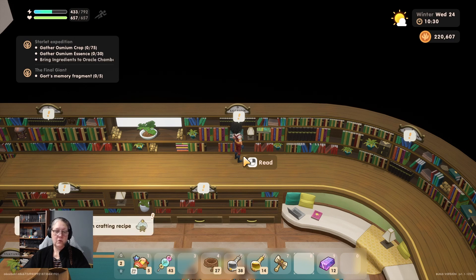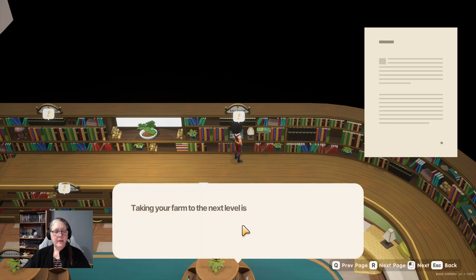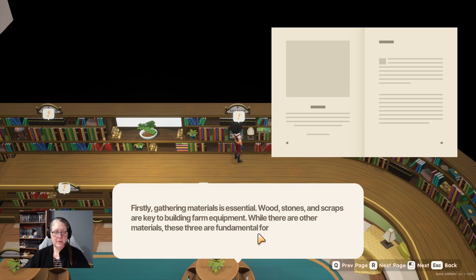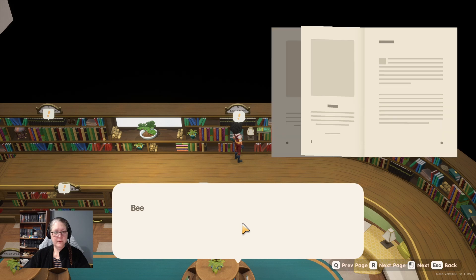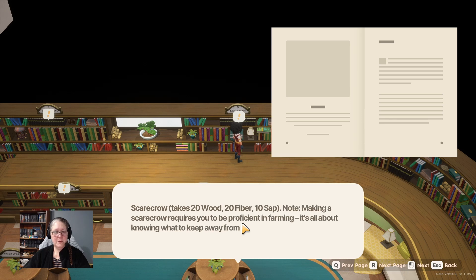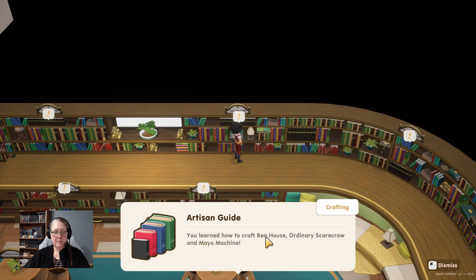We are going to have to read all the books! 'Artisan Goods Guide' - gathering materials is essential: wood, stones and scraps are key to building farm equipment. Here's a list of handy items to craft: the bee house, and you need farming proficiency for a scarecrow. You learned how to make the bee house, ordinary scarecrow, and the mayo machine.